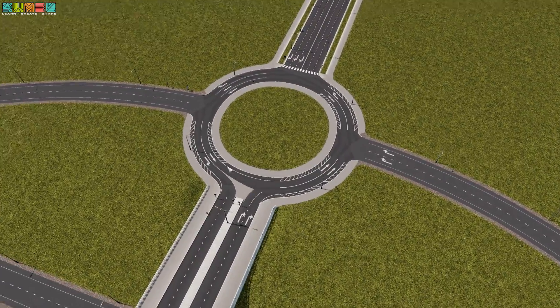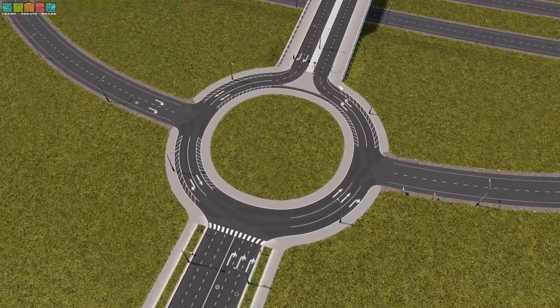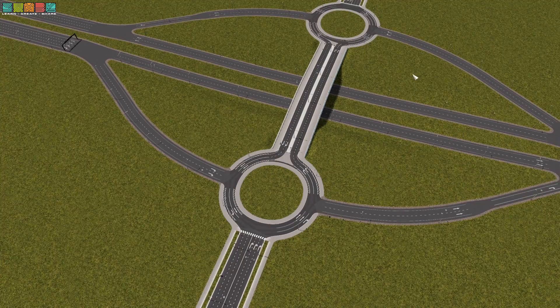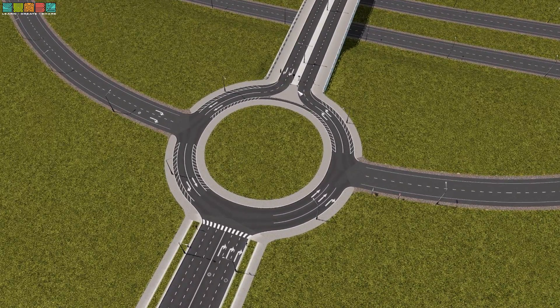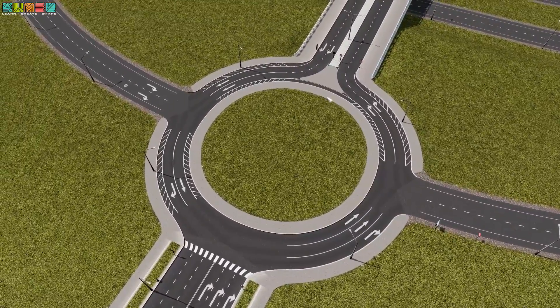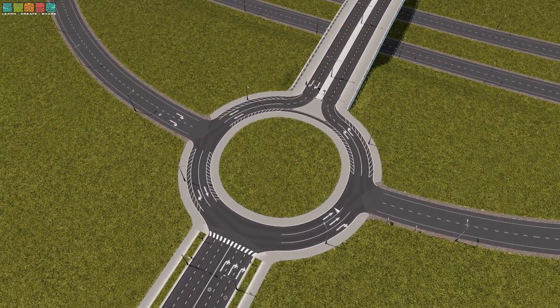This side represents a dumbbell interchange because traffic is allowed to make a complete circle in the intersection. The dog bone fixes this and increases capacity, in my understanding, by disallowing the full circle at this point. So what you get if you do this on both sides is basically one big roundabout that's kind of squished in the middle to save space and probably money by consolidating the overpass. The U-turn decreases capacity automatically, so I'm going to do both sides like this so it has a better chance at working.